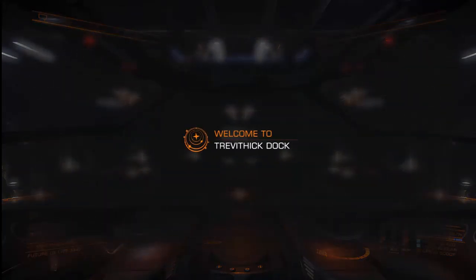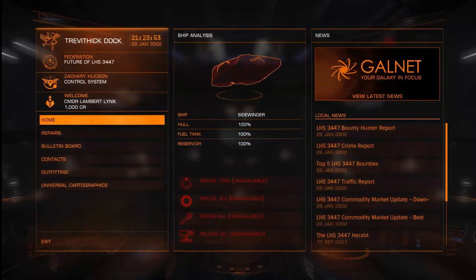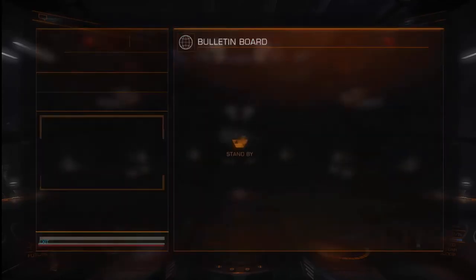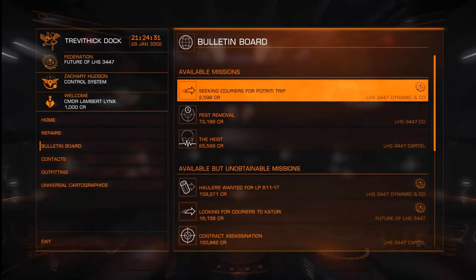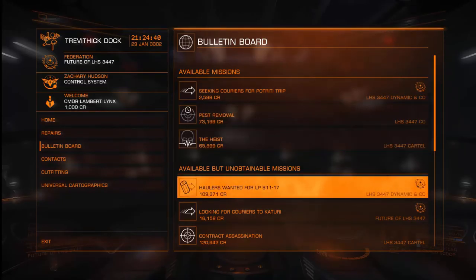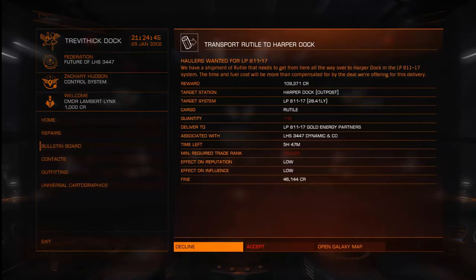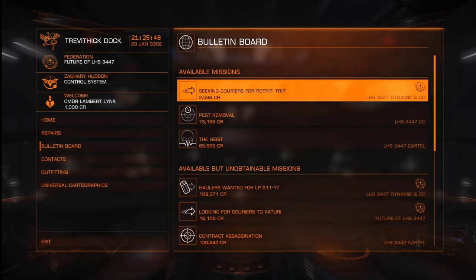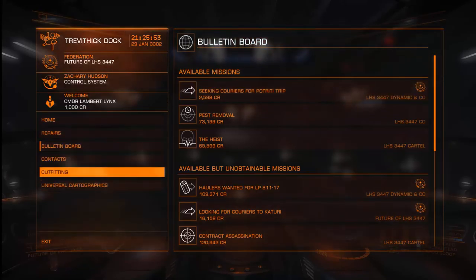If you want to go into the starport services, here you have repairs, the bulletin board, contacts, outfitting and the universal cartographer. The bulletin board is always worth a look - at the top you have available missions. Missions shown in red are available but unobtainable - we don't meet the criteria. For example, this one requires 112 cargo hold and a minimum dealer trader rank. This smaller mission is a quick little jump that would earn about two and a half thousand credits if you wanted to get into trading.